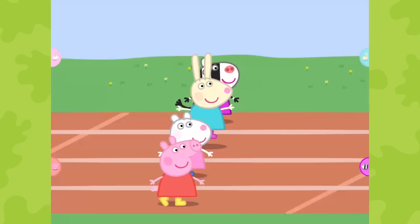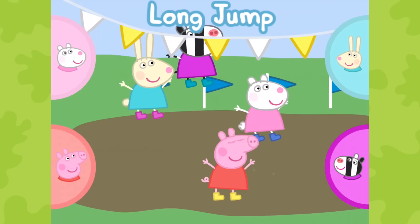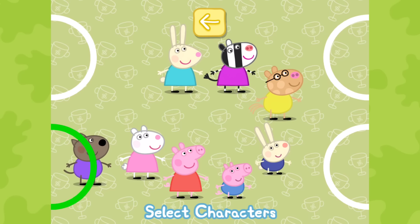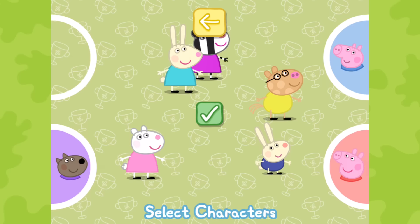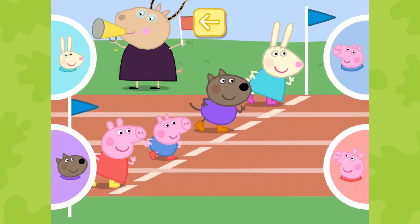Long Jump. Lightly press your button to run fast. The faster you tap, the better your jump and the bigger the splash into the mud. The winner is the one who jumps the furthest. Choose a character for each person playing and touch the tick when you are ready to start. When each player has chosen, press the tick button to continue. Madam Gazelle is starting the race. Ready, steady, go!